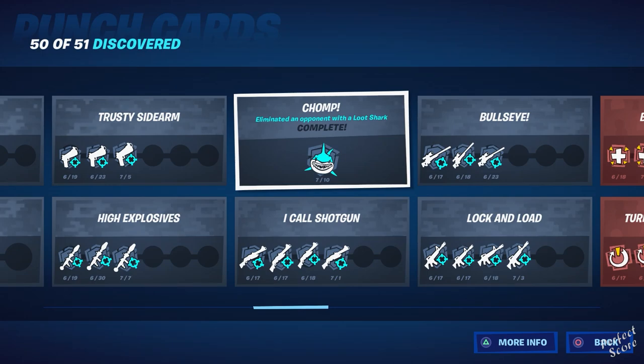It's eliminating an opponent with a loot shark. I saw that there were quite some people that struggled with this. The thing is that you need to get a loot shark to bite an opponent — you cannot ride a loot shark and then shoot an opponent with a weapon, because that's not gonna trigger this punch card. Now I have an easy and a hard way to complete this one. The first one is not really satisfying, but it gets the job done. So let's jump straight into it.